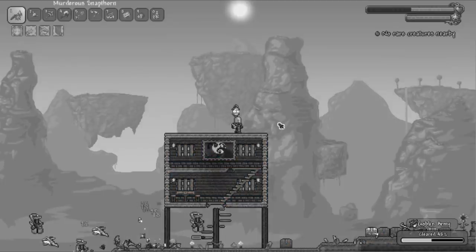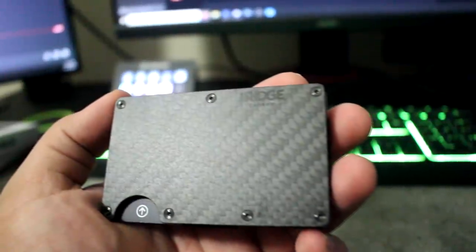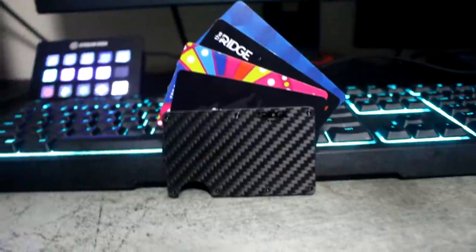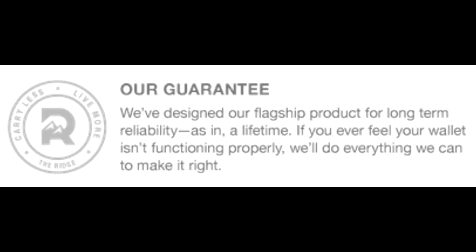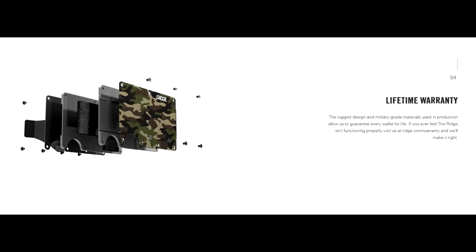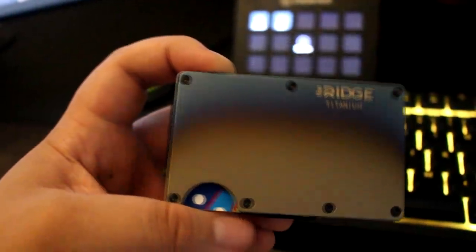Today's sponsor is the Ridge Wallet. This light and sleek wallet easily fits into your front pocket without having a weird bulge like old leather wallets do. The Ridge Wallet holds up to 12 cards and cash, and there's a ton of different colors and designs to choose from, like carbon fiber and woodland camo. They'll let you test drive it for 45 days with a full refund if you don't love it, and it comes with a lifetime warranty. I've been using it for a couple of months and it's been pretty life-changing. Get 10% off today with free worldwide shipping and returns by going to ridge.com/raiders and use code RAIDERS — link in the description.